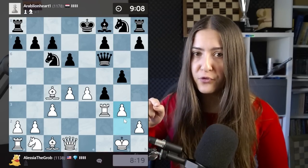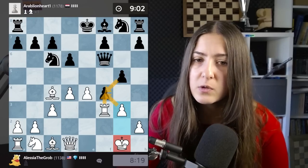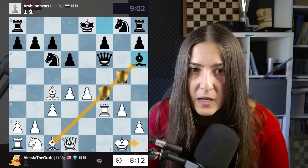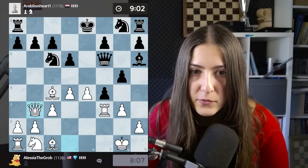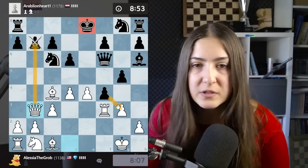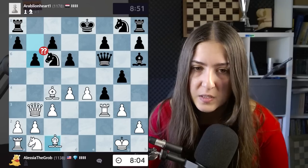My opponent protected the pawn so I go with the typical move g3, just to take here. After pawn takes, pawn takes, pawn takes - my king is weak but my king can hide here. My opponent protected this way, so now it's time to go with the queen out here, attacking this pawn. The king still cannot castle and there is lots of pressure.